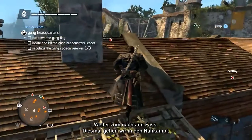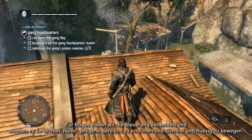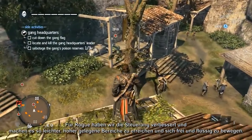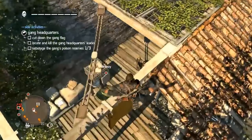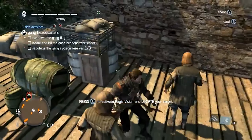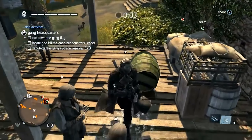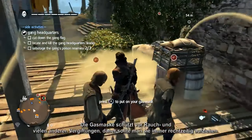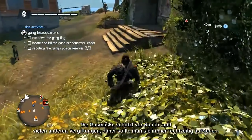Moving on to the next barrel, this time we will get in close. For Rogue, we have improved the navigation, making it easier to access high places and to move around freely and fluidly. As the barrel breaks, Shay uses his gas mask to protect himself. The gas mask is proof against smoke bombs and all other poisons, provided you equip it in time.